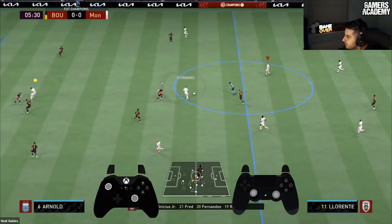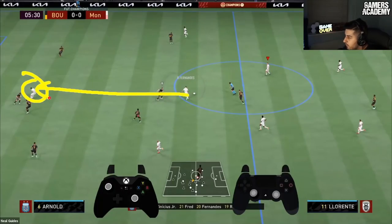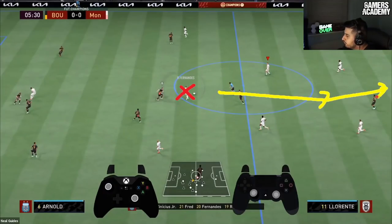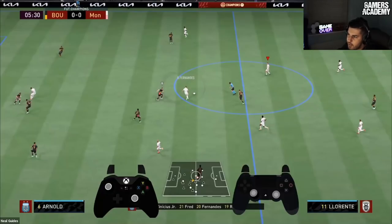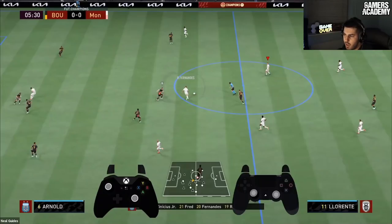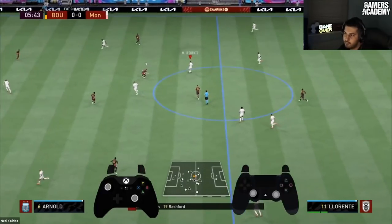If there's a pass to your striker but you know he's man-marked, you should not make that pass. If you lose it, your players are out of position and he can counter attack with a through ball to his striker. It's safer, especially if it's nil-nil or you're winning — don't take the risk. A lot of people use a driven pass (R1 + X) and just spam it to get the ball to the striker, but that's not correct.